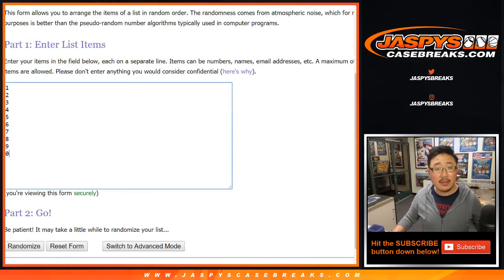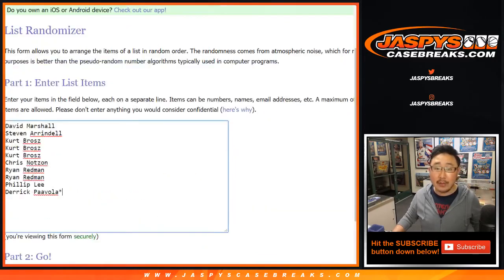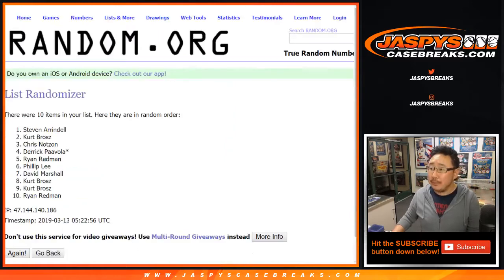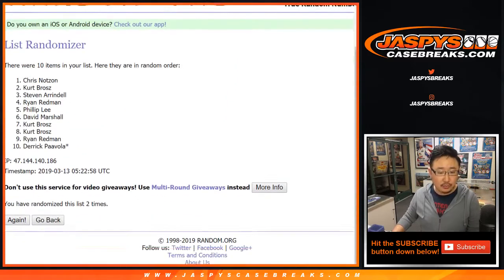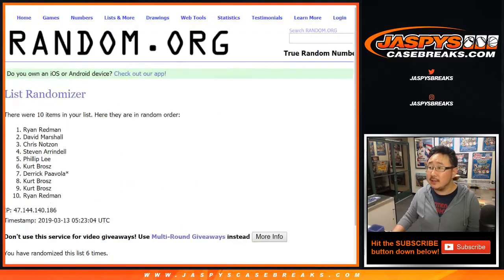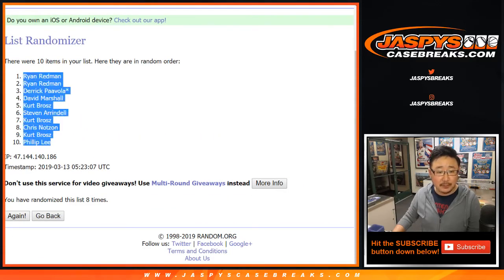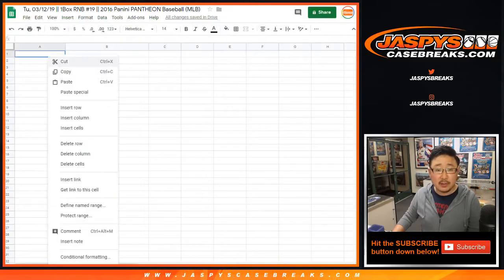There are the numbers right there, and let's roll the dice and randomize each list. Four and a four — eight the hard way. After eight randomizations, we've got a couple of Ryans down to a Phillip and everybody in between. This is break 19.